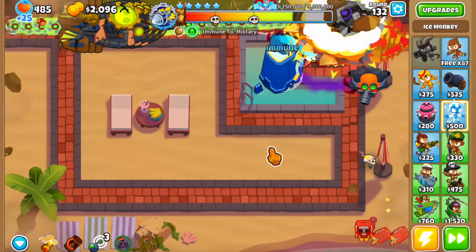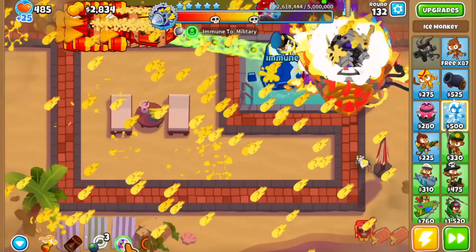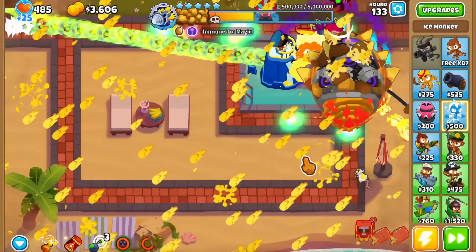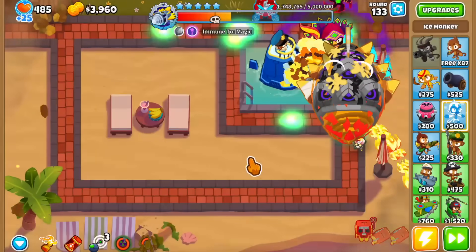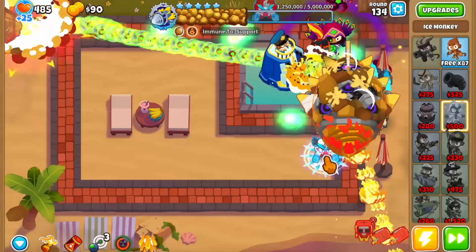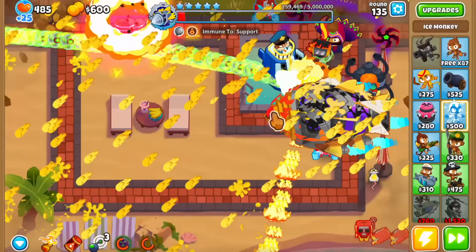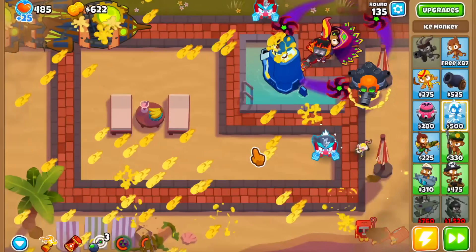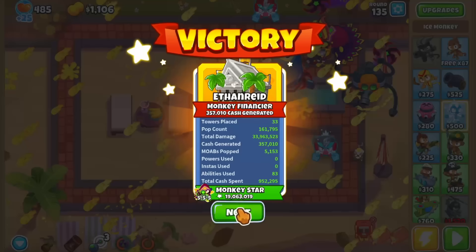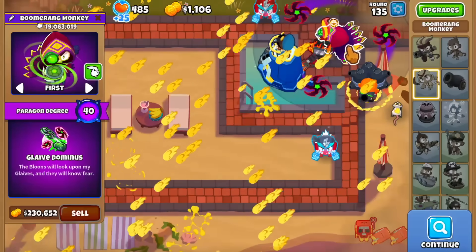Oh my god, is this going to be enough to defeat the whole thing? I think it is, because the second we deal with the military immunity both paragons are going to be able to attack until the end no problem. The military immunity is gone — let's launch the nuke ability. I think we actually have this thing. There goes the nuke landing, you can see the little green radioactive matter. And finally, we are going to do this. This was a boss and a half. Round 135 — that's probably the latest I've ever popped an elite boss. That is the elite half-cash Dreadblood, which was just a menace to deal with, but we got it done in the end.